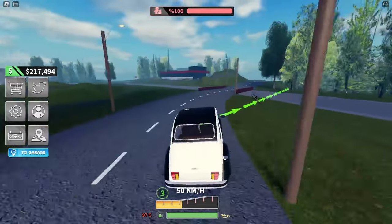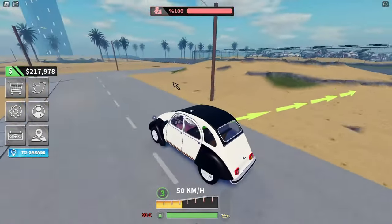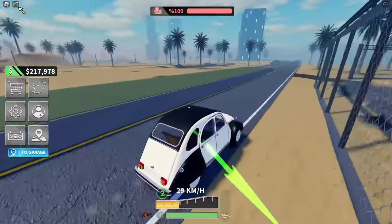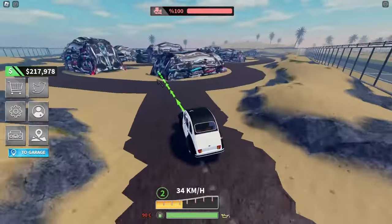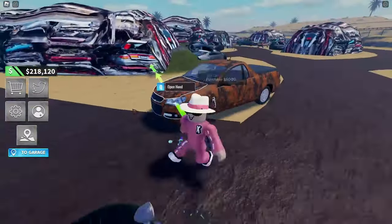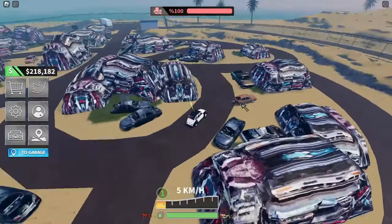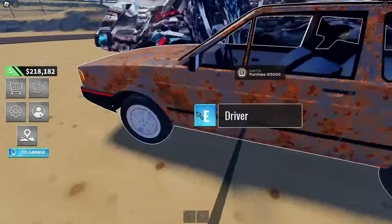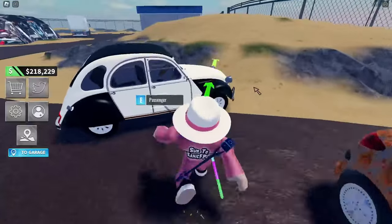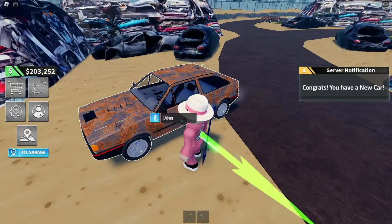We have 200,000 dollars so I want something more expensive this time. We're finally at the junkyard. Let's drive around to find a nice vehicle — something more expensive than the original 5,000. There's a little rock-looking car for 5,000, one similar to what we had for 15 grand. This one looks a little bit different — 15 grand. I'm actually interested in that. Let's go ahead and purchase the 15,000 one. Congrats, you have a new car!